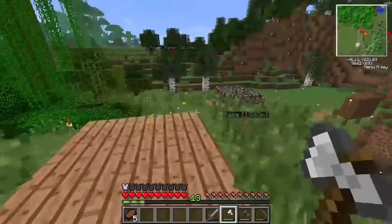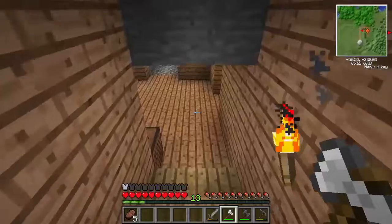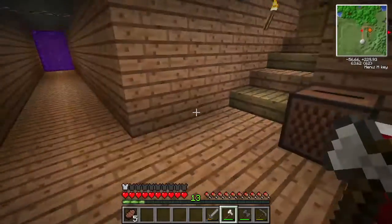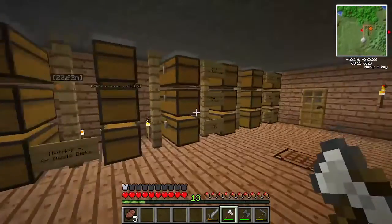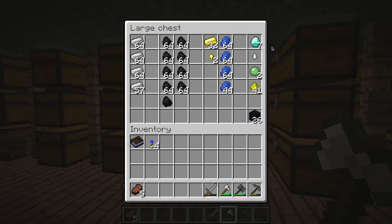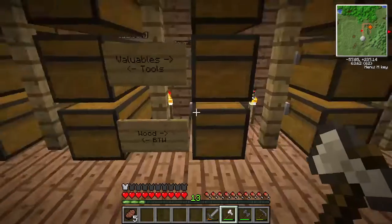Last episode we chopped down some trees right over here, and we had a base in the side of the mountain. This has come a long way. My bed was near the door, I had a crafting table and a chest. I made it all look really nice — this is my storage room now. These are my current valuables. I don't have a lot of diamonds because I've used them to make lots of stuff. This is my Better Than Wolves chest — I got a good amount of steel and a few urns.